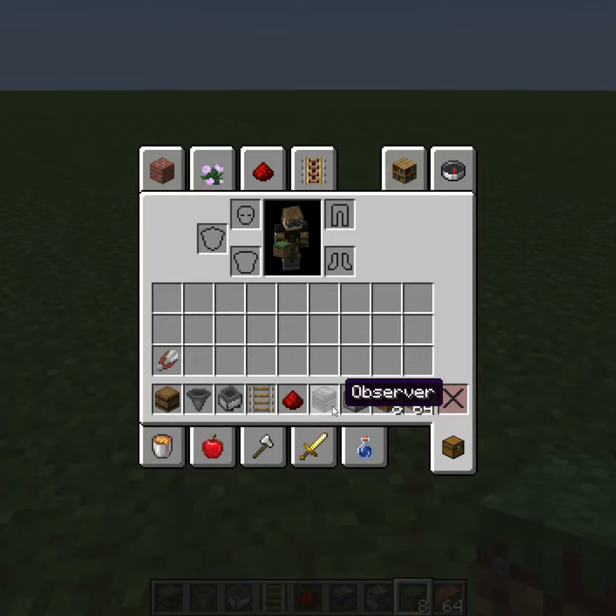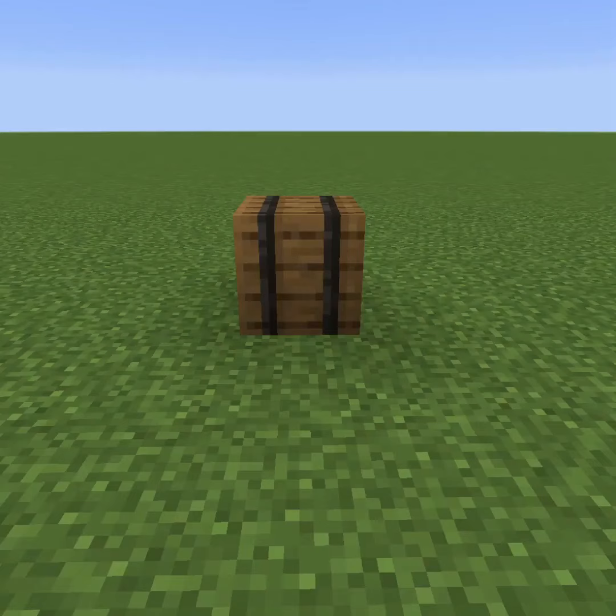You're going to need a container, hopper, hopper minecart, rail, redstone, observer, dispenser, two to eight grass blocks, a handful of blocks, and shears.